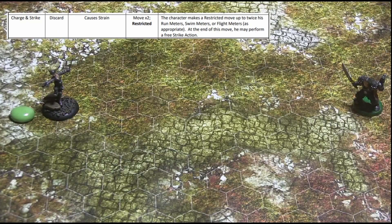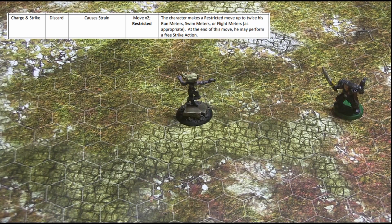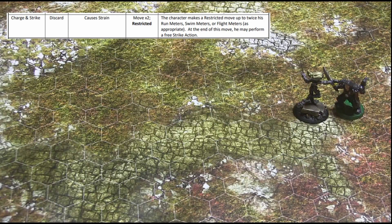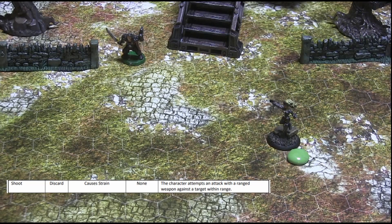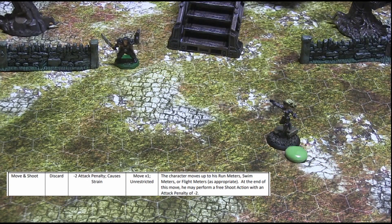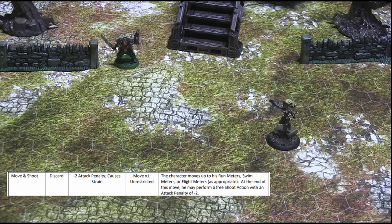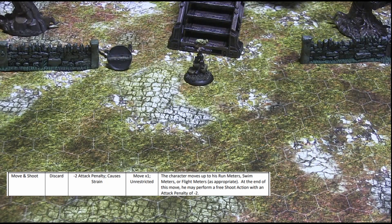In a charge and strike action, a character discards a token to perform a restricted move of up to twice his relevant move meters, and then perform a free strike action against a target within melee range. In a shoot action, a character discards a token to attempt a ranged attack against a target that is within range of his chosen weapon, provided all other requirements are satisfied, such as line of sight. In a move and shoot action, a character discards a token to perform an unrestricted move of up to his relevant move meters, and then performs a free shoot action with a minus two attack penalty.